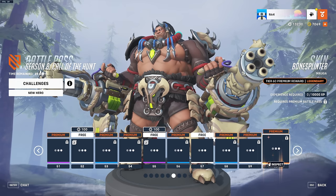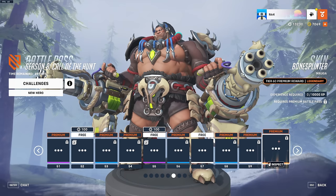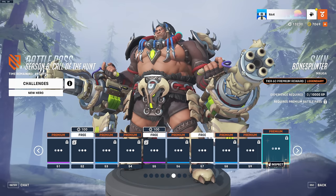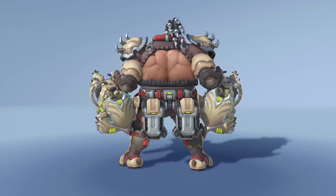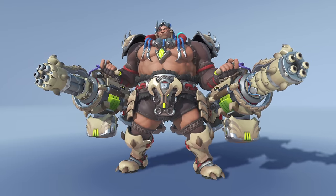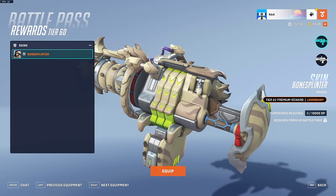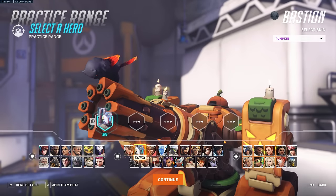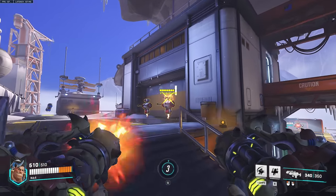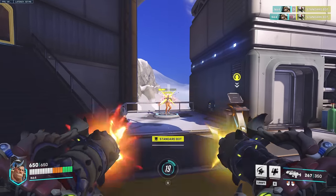At level 60 we have a legendary skin for Mauga — apparently it's pronounced Mauga. I don't really know much about this character but I'm going to try him out when season 8 releases. The skin is called Bone Splitter — he's kitted out with bone armor pretty much everywhere except the vital organs. Let's take a look at the weapon. In first person — yo, the chunky chain guns. I like it. This guy feels awesome to be honest, I'm looking forward to trying him.